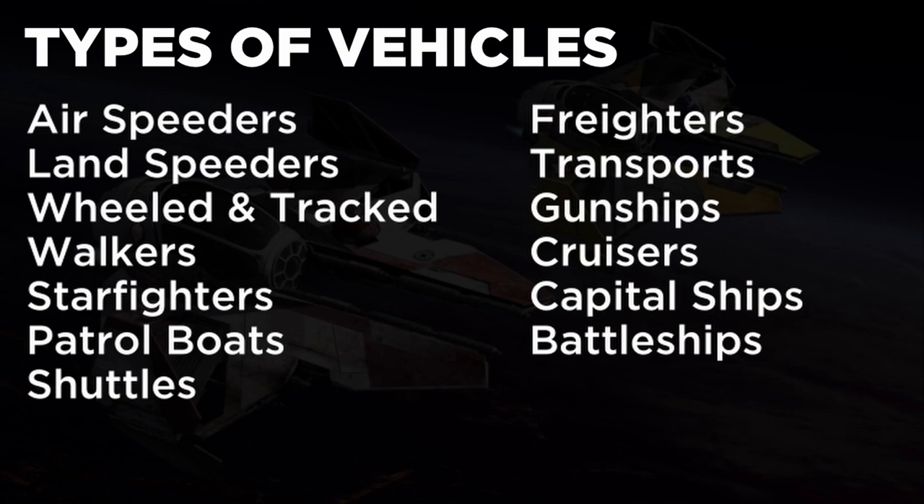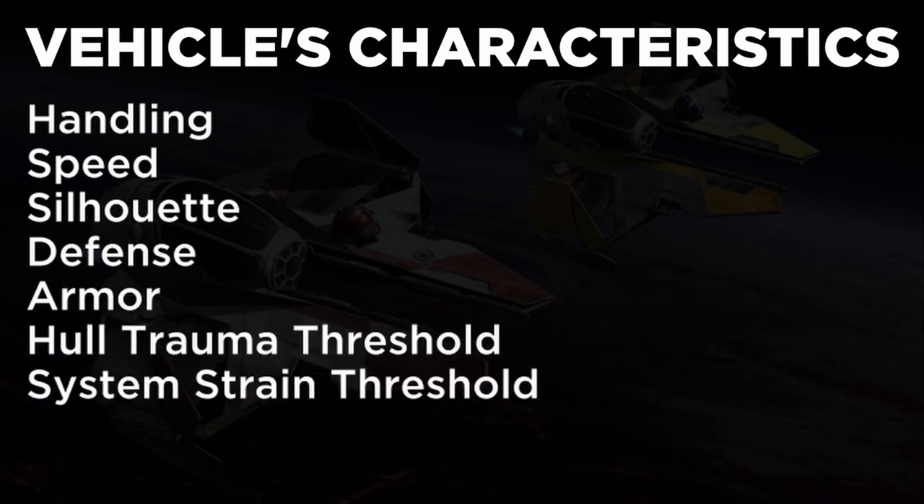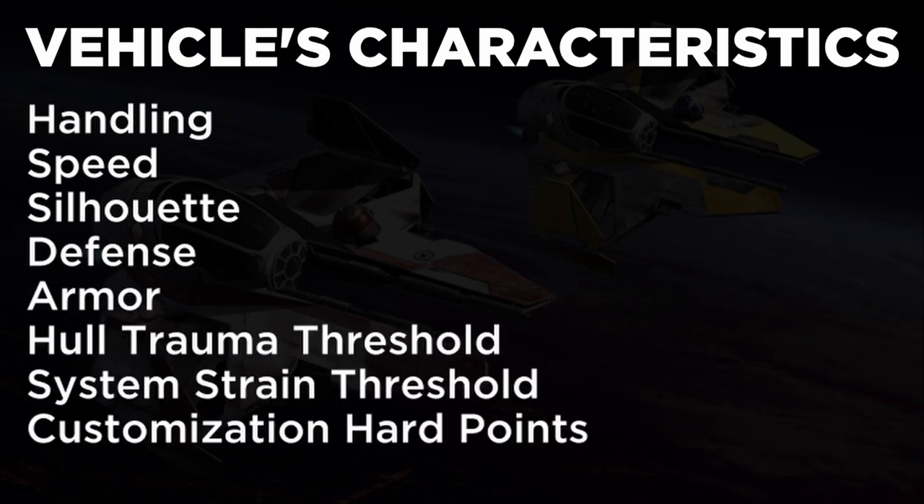No matter the size though, every vehicle shares a list of characteristics that include handling, speed, silhouette, defense, armor, hull trauma threshold, system strain threshold, and customization hard points. Let's break each of those down.